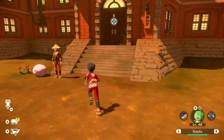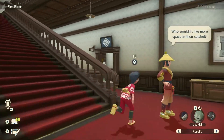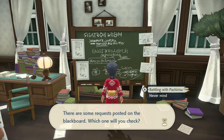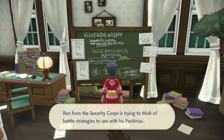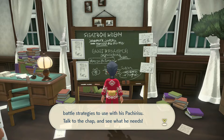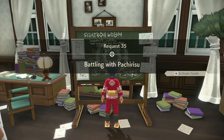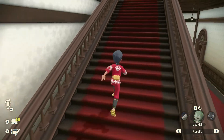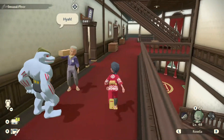Let's head back to Galaxy Hall because there's something else we need to do. We were supposed to make another report to Commander Kamado before moving on. There's a new request on the blackboard — it says 'Battling with Pachirisu.' Let's read it: someone from the Security Corps is trying to think of a battle strategy using their Pachirisu — talk to the chap and see what he needs. No other requests available, so we'll head upstairs to Commander Kamado.